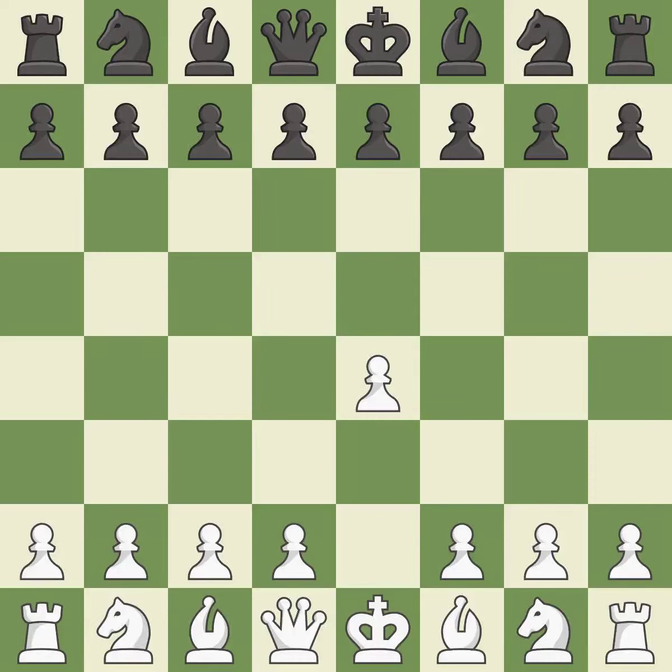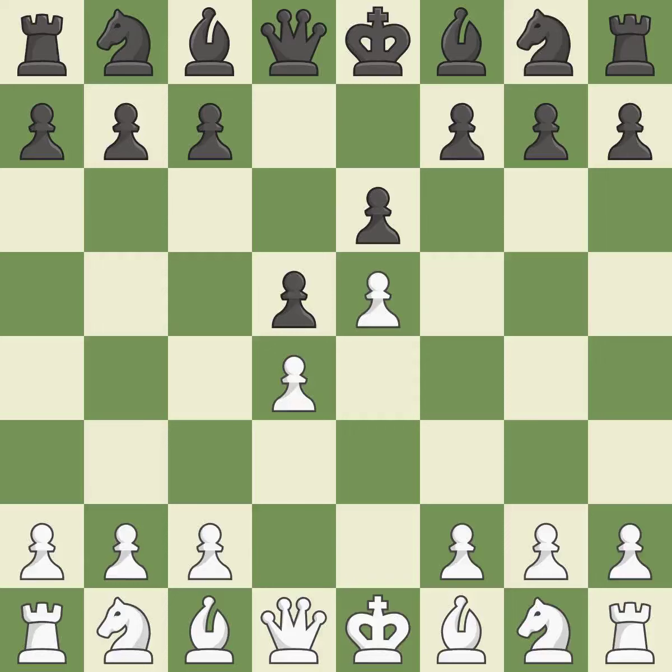Sharp games are frequently the result of starting with the king's pawn since it dominates the center and frees up the bishop and queen on the light squares. While preparing for d5, the French Defense prevents the light-squared bishop in favor of a strong center and opportunities for counter-attacks. The center is fully controlled by d4 and the dark-squared bishop is made available. The e4 pawn is threatened by the center counter-attack on d5. e5 closes the center and attacks the important d6 and f6 squares.